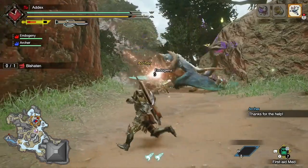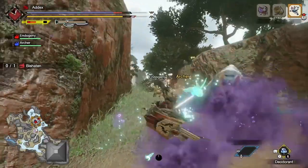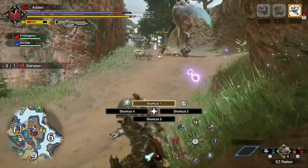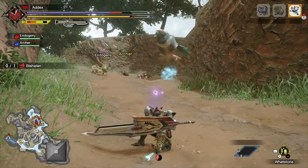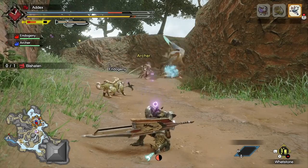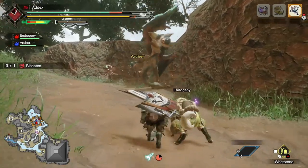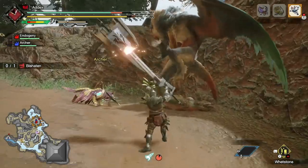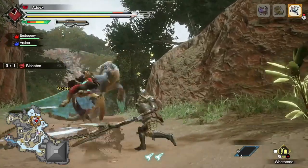If you build up enough energy after doing the elemental discharge, you'll notice that the little gauge above your gauge will turn blue, then you can use your phials. Once the phials are being used, it will add — depending on the type of phial, whether it be power, elemental, and so on — different effects on the monster, leaving extra damage on it, so that's what you want to try to do.